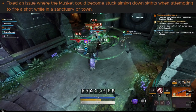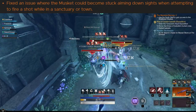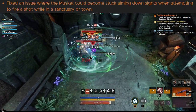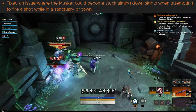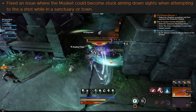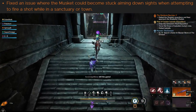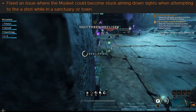The next fix is to the musket, which had a bug where it could become stuck aiming down sights when attempting to fire a shot in a sanctuary or town. The musket currently has a lot of problems. This patch changed some of the mechanics of the musket and apparently that broke a lot of things. I can't tell you all of them in detail because some I was unable to verify myself, but it seems there are at least certain bugs that prevent you from firing, and there also likely is an issue with dodging, firing afterwards, and the sticky bomb. Not even all of them are reported on the forums yet. I'll leave this to people who specialize in the musket, but the musket is in some ways currently not working as intended, so expect more fixes in the future.